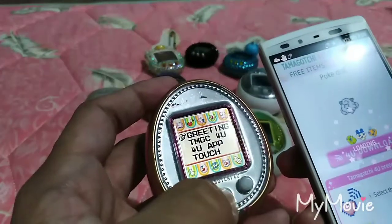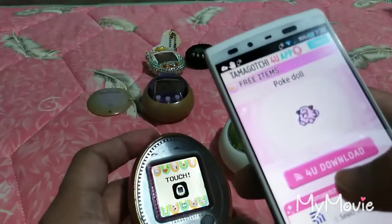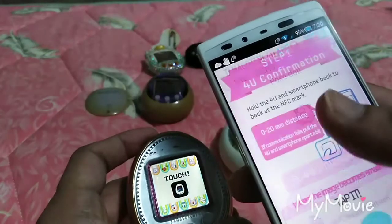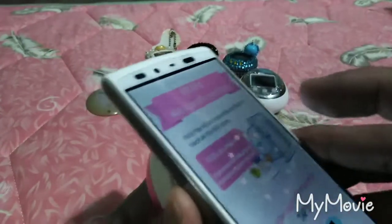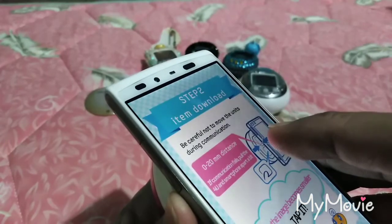Then on your for you, select the heart icon, then the for you app, and on your phone select or tap on for you download. Once you see the screen, just put your Tamagotchi for you and your phone back to back and then tap it again.